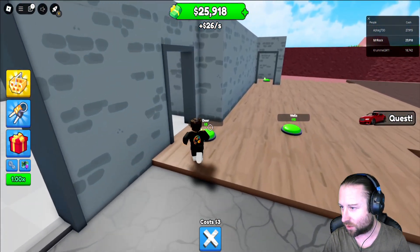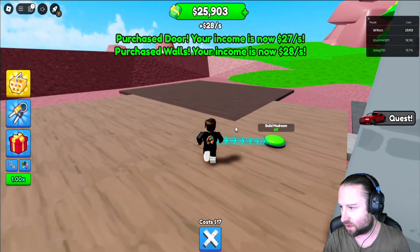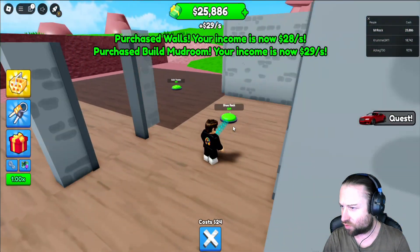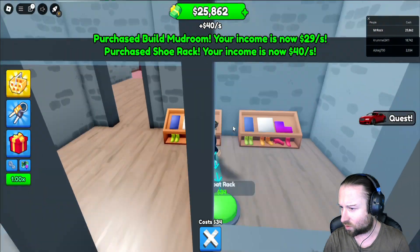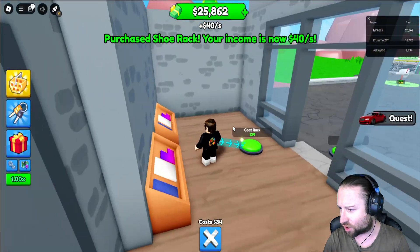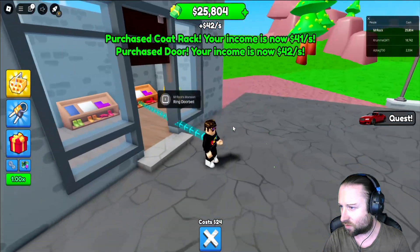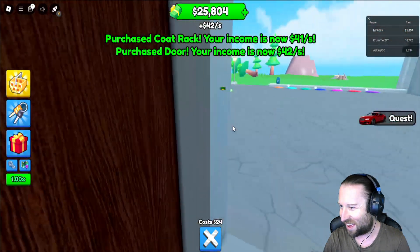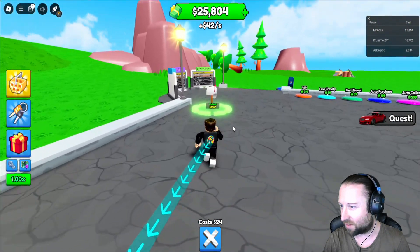Looks like we're going to continue our build. So we've got a door, we've got walls, and we've got mud rim. What's a mud rim? I've got a shoe rack — they look a bit fancy for the garage. Cloaks, got a door, we can actually ring the doorbell. Nice. I am liking this game. Let's go and collect — we've already got three and a half G's in the bank.